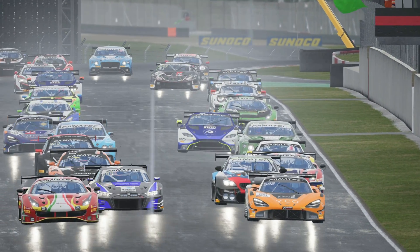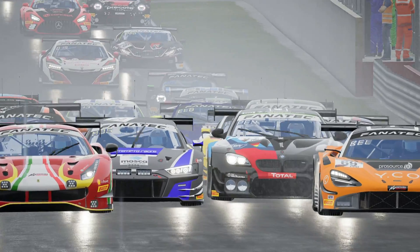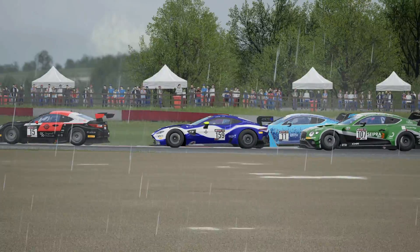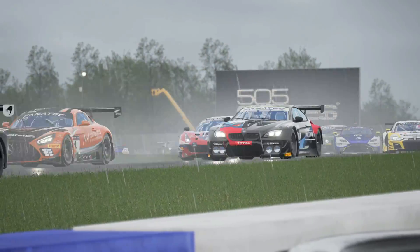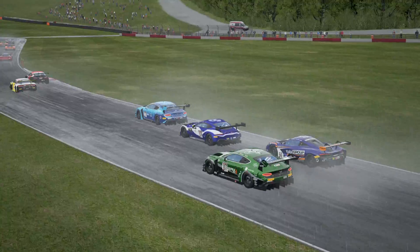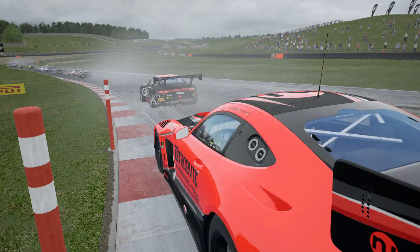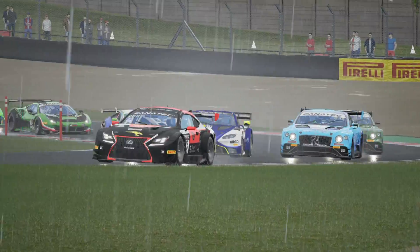Developed by Kunos Simulations, Assetto Corsa Competizione launched in May 2020 and unlike its big brother Assetto Corsa, which had a very wide range of cars and tracks, ACC concentrated solely on simulating the 2018, 2019 and 2020 Blancpain GT series, which is great for me as GT3 and Blancpain are my absolute favourite racing series outside of British Touring Cars. It has seen various DLC packs since launch, my favourite being the British GT pack which includes Snetterton, Donington and Oulton Park Racetracks. Oulton Park would be one of my all-time faves.